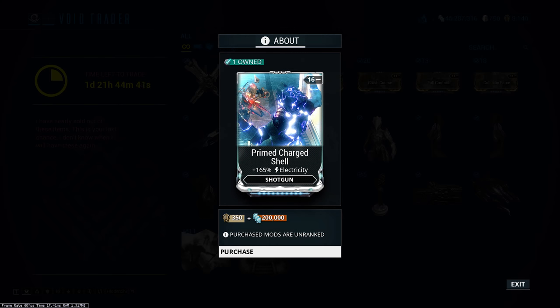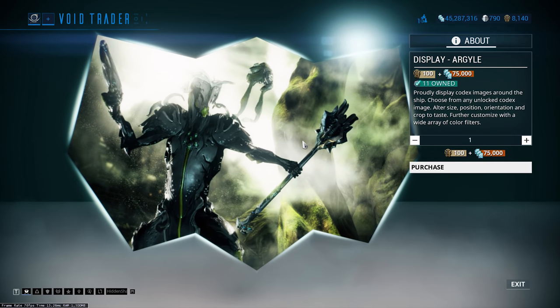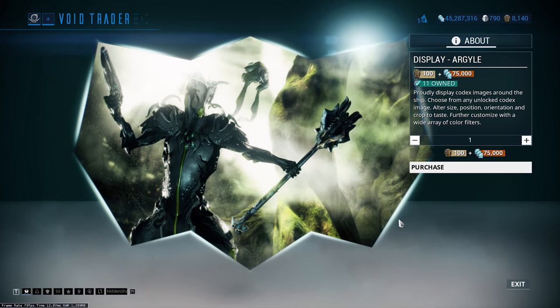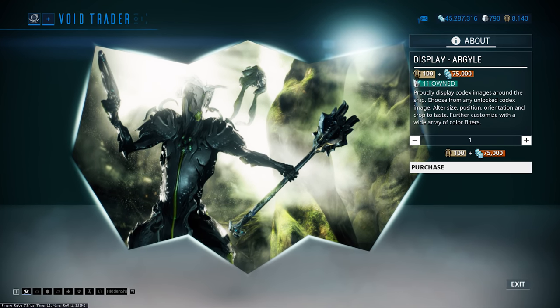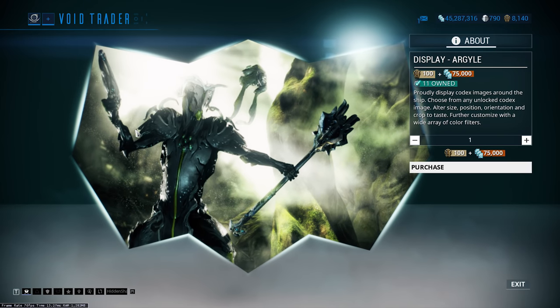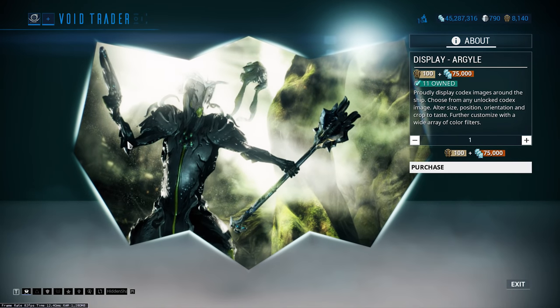Now moving on — there's also a display item. I don't really like the shape of it; it's too chaotic for me and doesn't really fit my ship at all. But if you want a free display to put some stuff up on your ship, it's 100 ducats and 75,000 credits. I've got 11 of them despite not really liking the look of them — it's a really weird shape, but it's available here from Baro this time around.